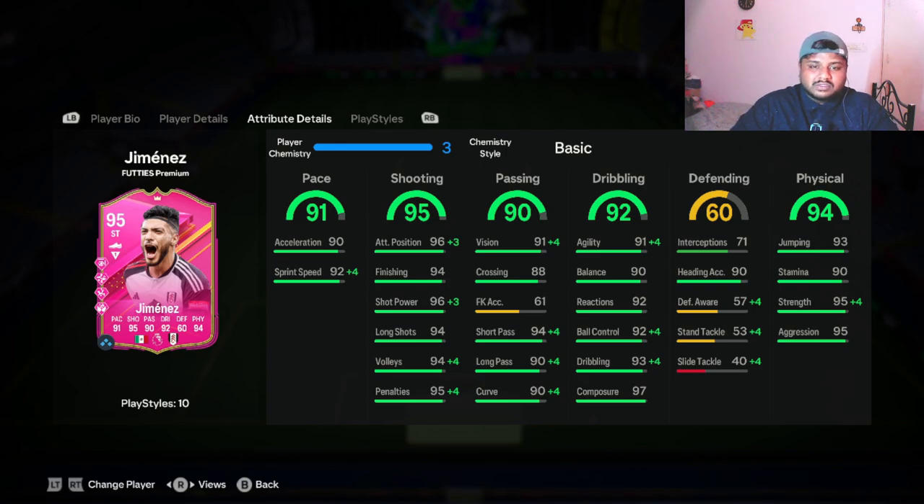...this is how his boosted stats look. Plus four in sprint speed like I said, plus four in ball control and dribbling, and he gets plus four in strength as well under physical. You guys can pause the screen and see where he gets plus four. Now is this card worth it after the boosted stats for an 86-rated squad? I would say 100% — this card looks really good.